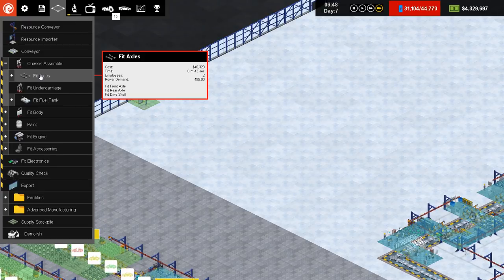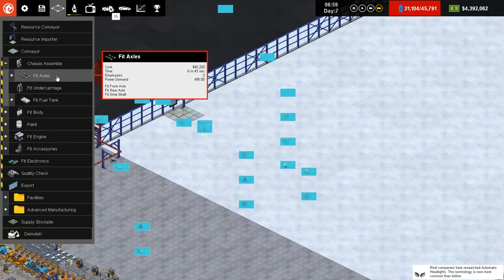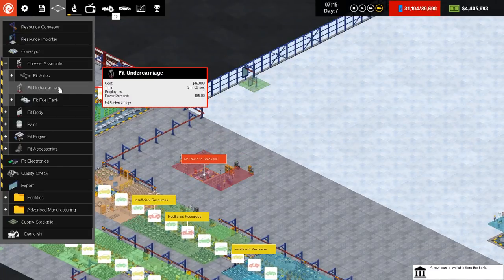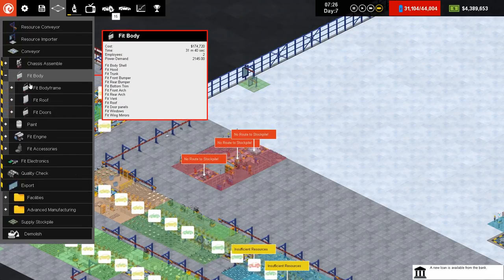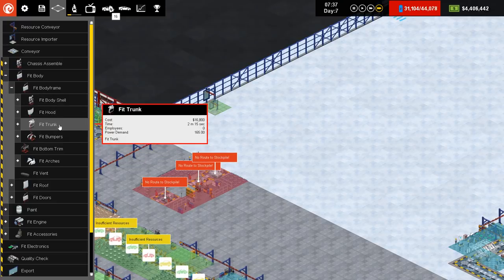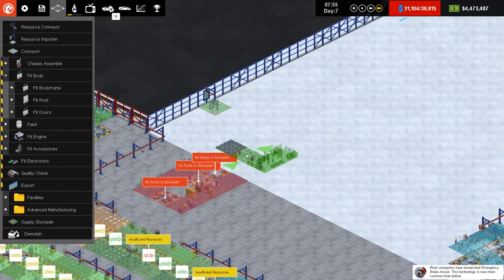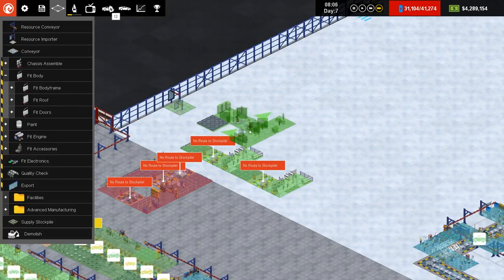We want a lift down as well, but we've got the space. We've only got two resource importers though, so let's just try it. We'll say fit axles — six seconds — that goes in. Probably put it back here because we've got the space. Put it in there. Then fit the undercarriage, then fit the fuel tank. Then the body — body frame takes a while. We'll go with two of those in there, and then fit the roof — only four minutes.